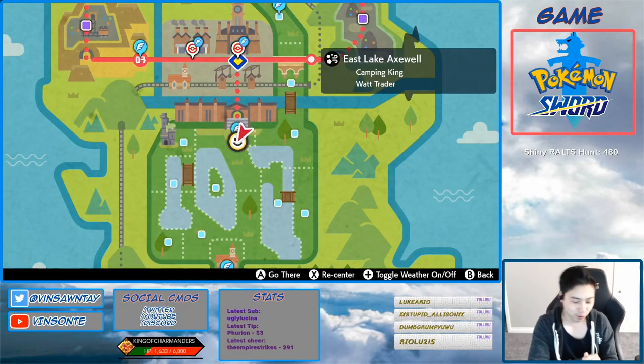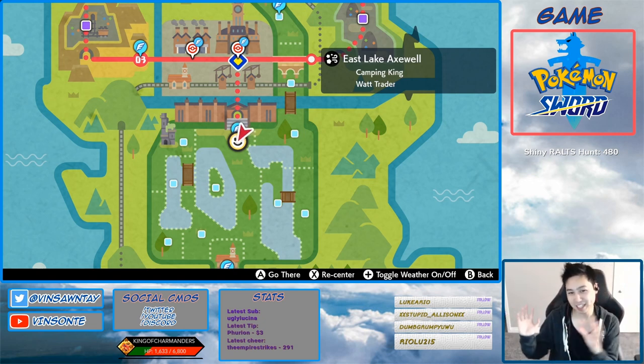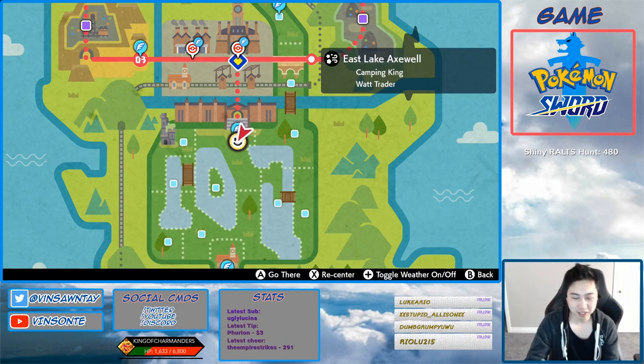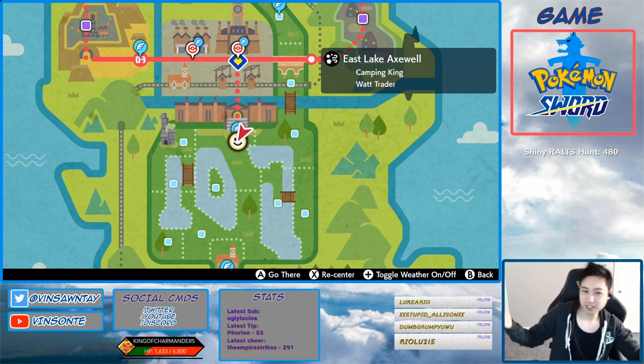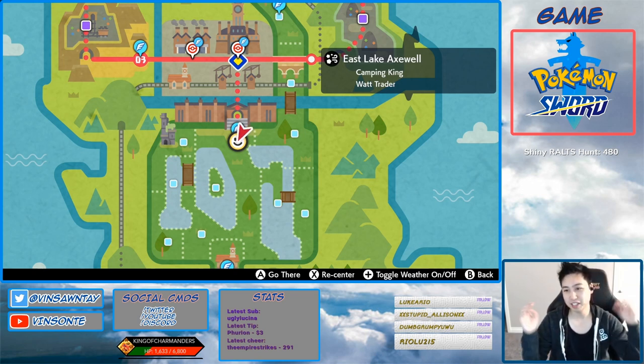So Oranguru is a Shield exclusive Pokemon — version exclusive for Pokemon Shield. So if you have Pokemon Sword like me, you're going to have to find someone that can trade you one, or if they have a raid, you can join it. Hopefully that's Hidden Ability. Shoutout to None of Your Business — he's going to give me one. And if you guys have Pokemon Sword or can't find it, you can come by the stream. I can trade you one — just queue up. It's on my Twitch stream, by the way, in the description as well.